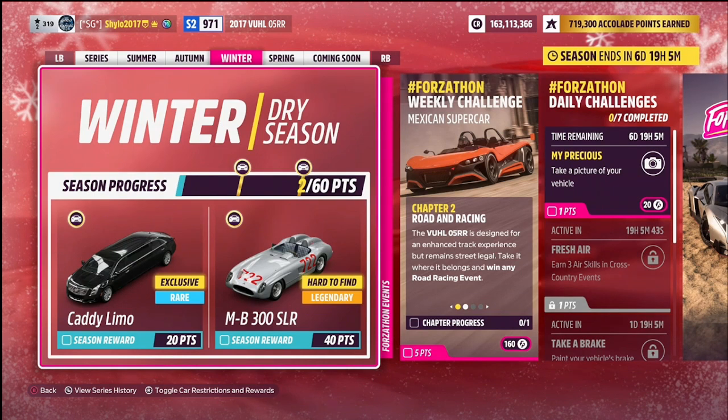Let's have a look at this week's seasonal rewards. First of all, for 20 points we have the Cadillac STXTS Limousine from 2013 — a brand new to Horizon 5 car but it was in Horizon 4. One of the fan favorites, and I'm definitely very excited to unlock this and give it a drive around in free roam and possibly take it in some races.